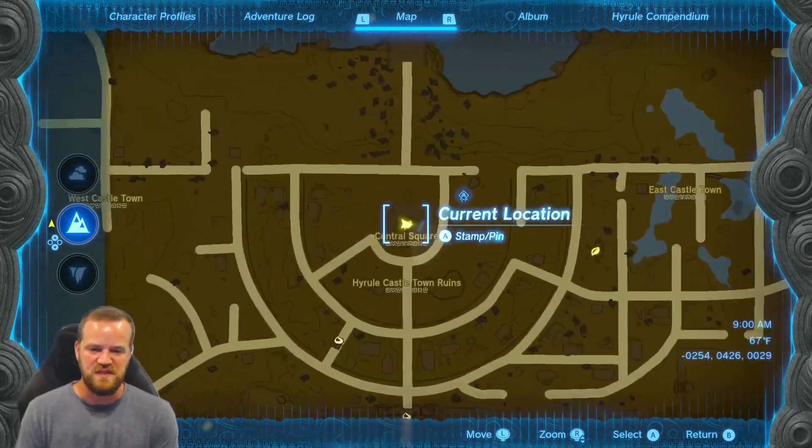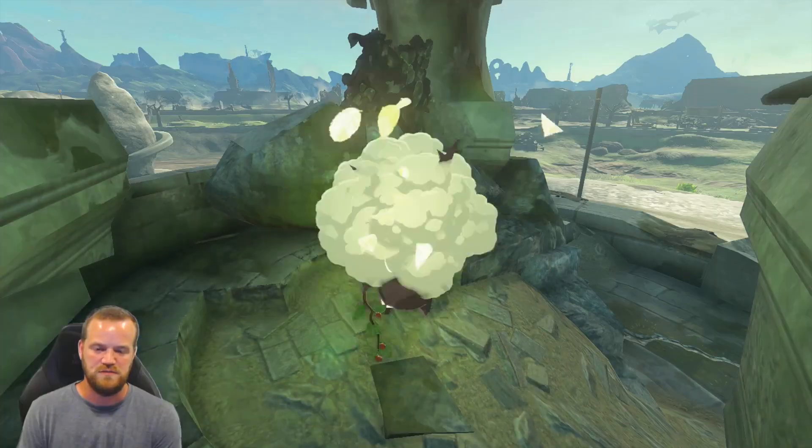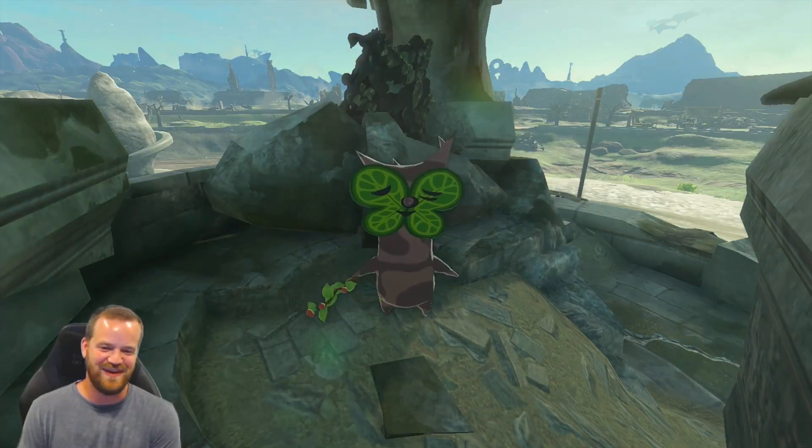Korok number three is in the center of Central Square. Pick up the rock. That's three for three rocks we've got going on.